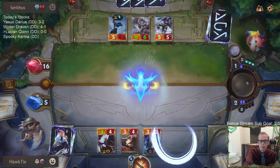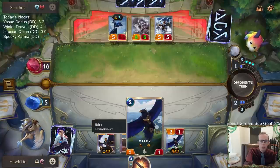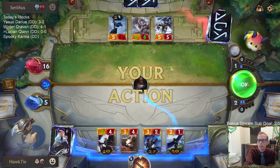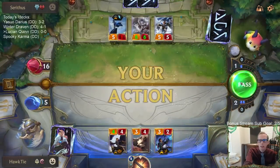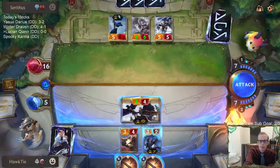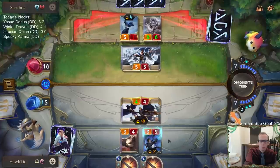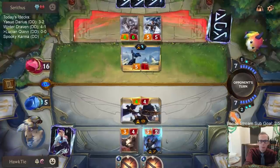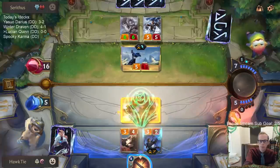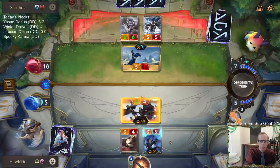All right, down to five. Maybe I should have - oh I guess with Culling Strike - maybe I should have waited until my turn and played this and then had Riposte to protect it from Culling Strike. Yes. I guess we'll just have to attack with Quinn. I would have saved my turn for that Quinn's Blinding Assault.